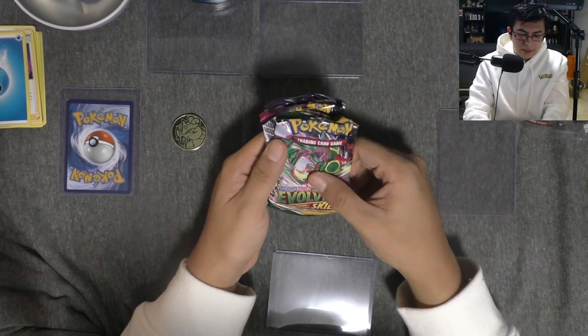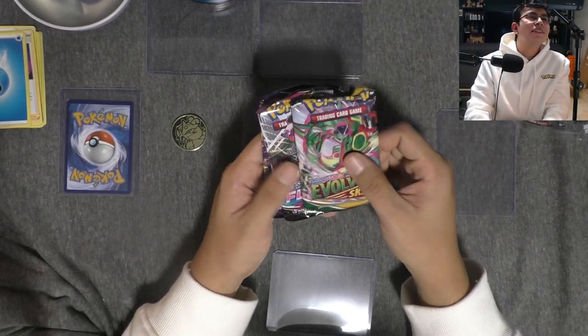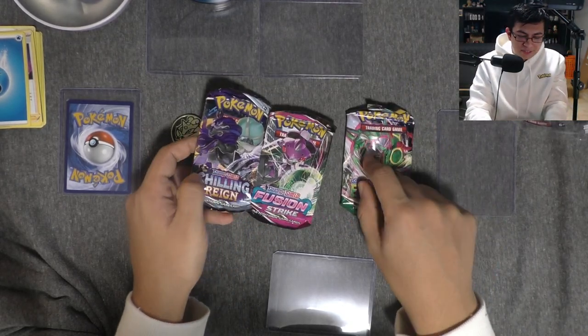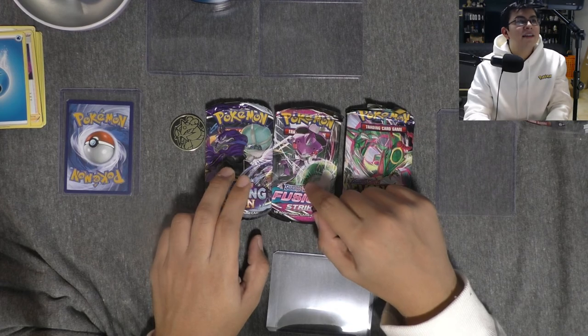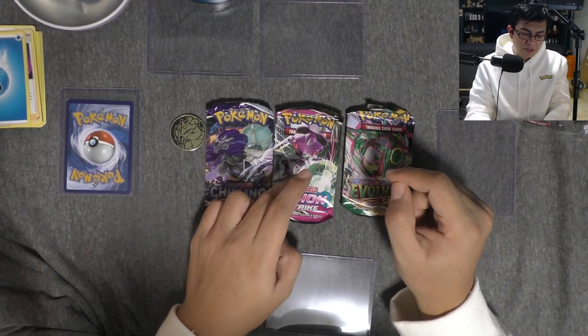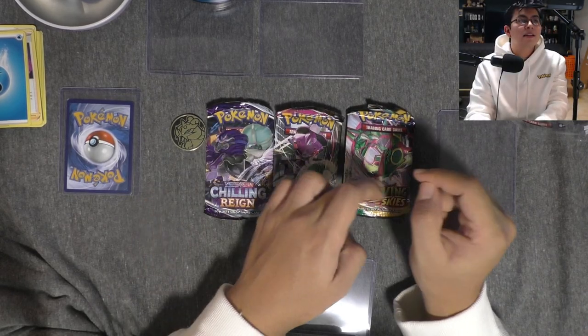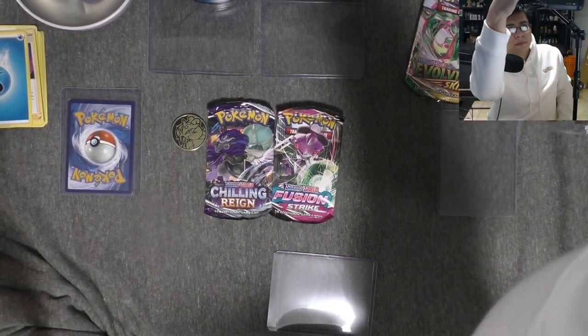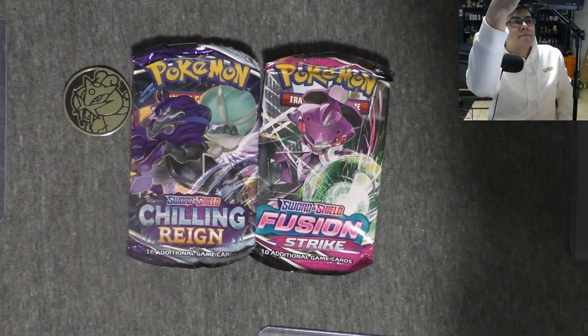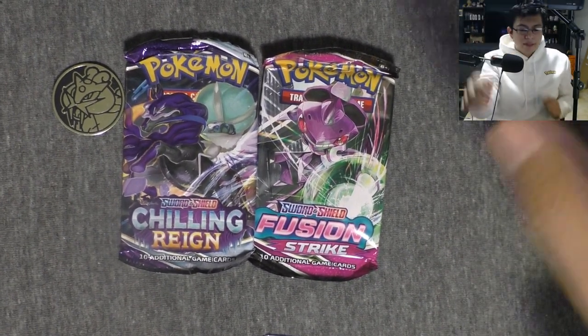Ooh! We got a... dang. The only bad thing is that they're kind of smushed. Look at that. That's kind of unfortunate but it's okay. So we got an Evolving Skies, a Fusion Strike, and a Chilling Rain. Let's open up Chilling Rain, then Fusion Strike, and Evolving Skies. I'm gonna zoom in a bit so we can see the cards better.